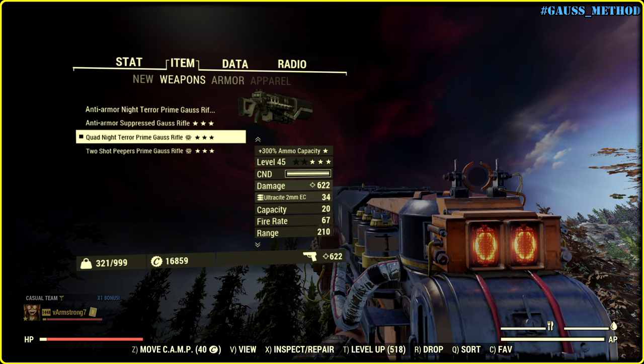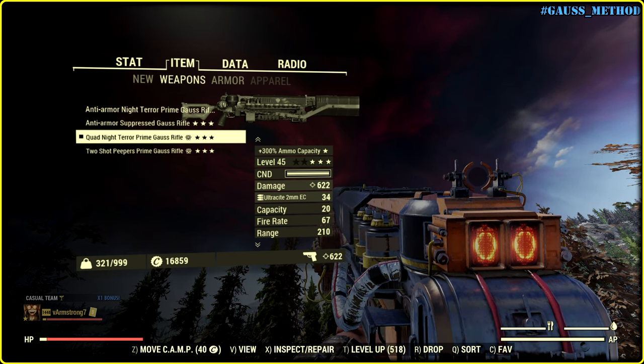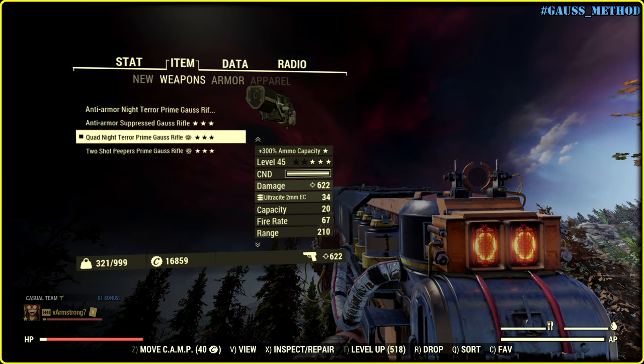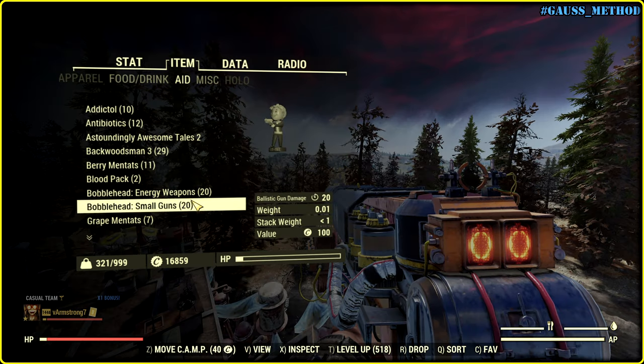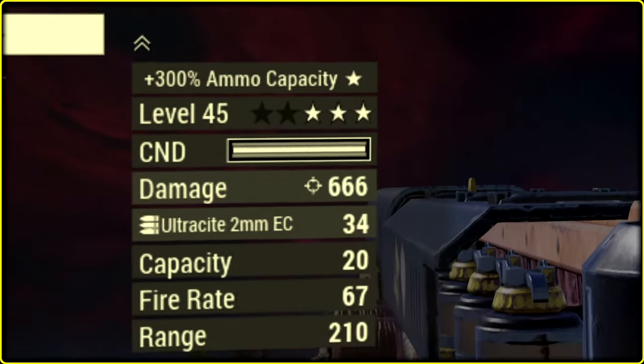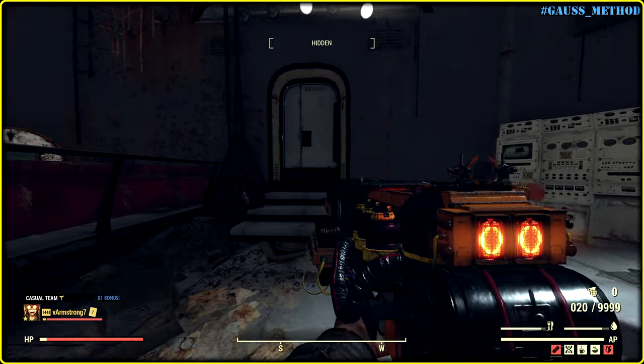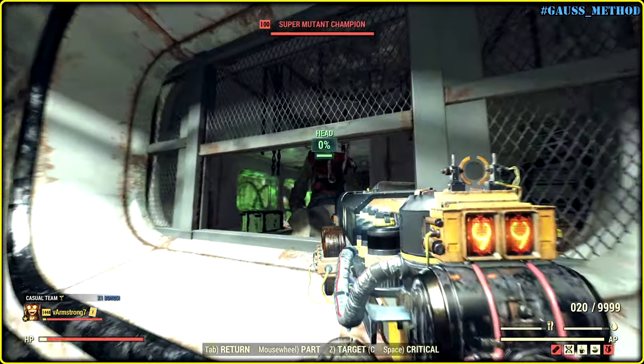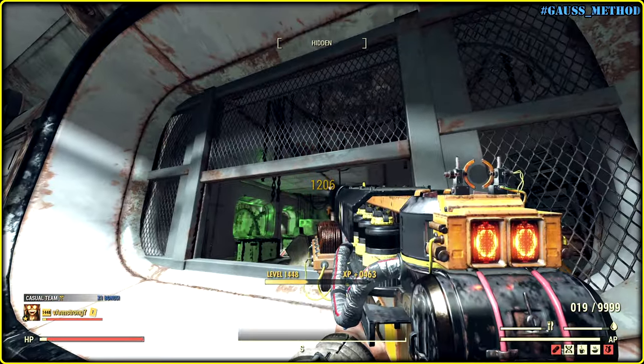To be completely honest, the displayed damage with no temporal buffs is 622, not 666. The energy Small Guns bubble head will make it 666. But it is quite enough to one-hit a level 100 mini-hulk.